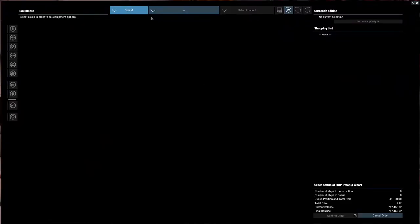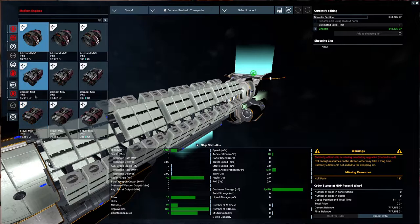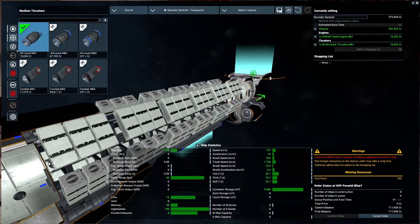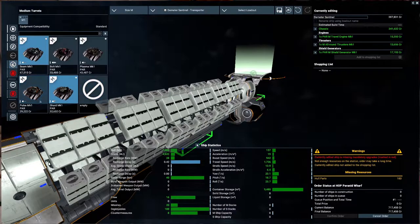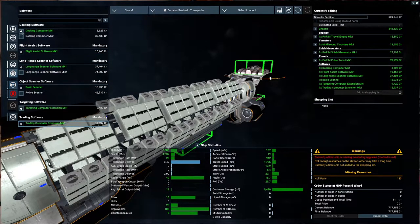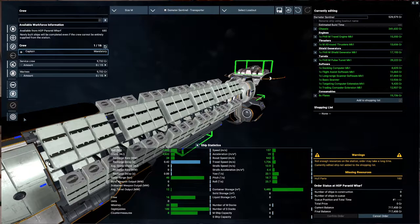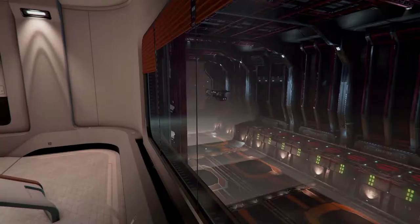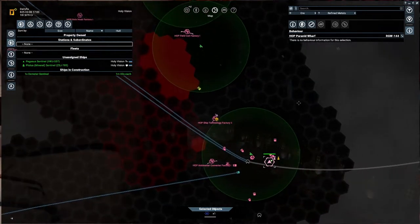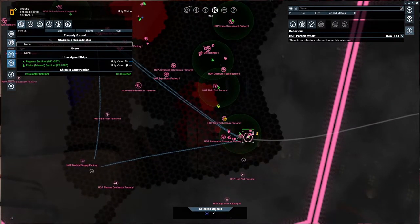Let's buy ourselves just a small bit of this miner freighter. We'll go for the cheapest options except for the Mark 1 - I do want travel drive because this ship needs to be fast overall. Cheapest weapons, Mark 1s on basically everything, first options on the rest. Let's get some flares because I believe in survivability, and we'll only get a captain for now. Let's add this to the shop list and confirm. It usually takes a few minutes to build.